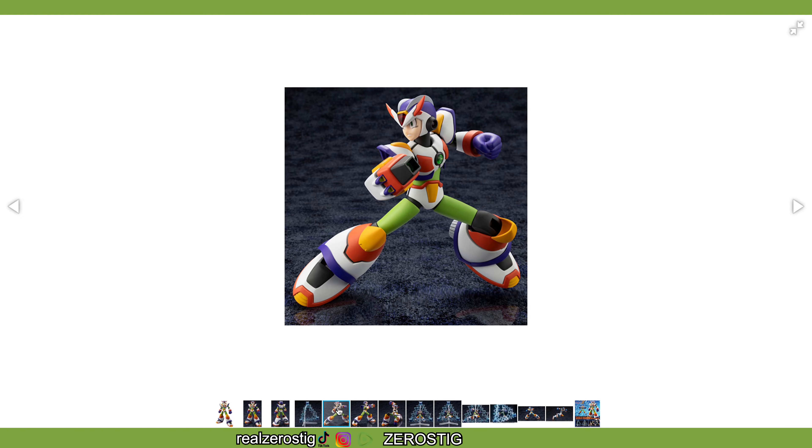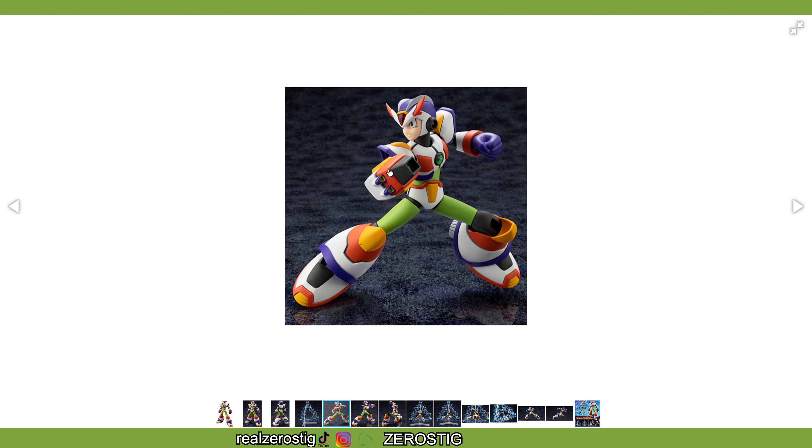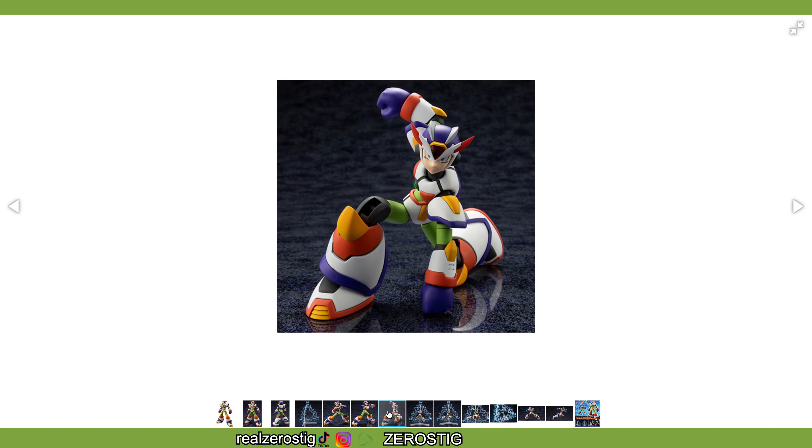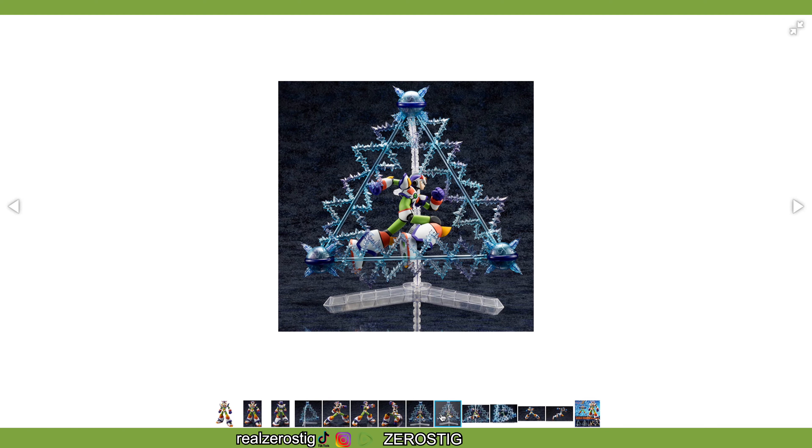And you can see a little bit more in the articulation. I know there's something up with the buster, and I think the colors here change a little bit, which is interesting of course for your posing. But the big thing like I said is this — you can have Mega Man pose there using the Triad Thunder, looking awesome. That effect part looks so cool, it looks awesome.